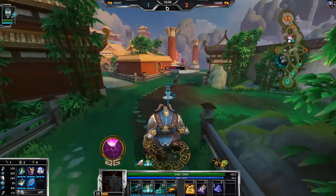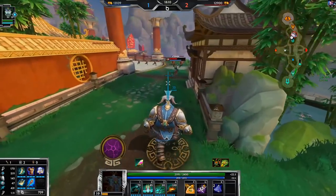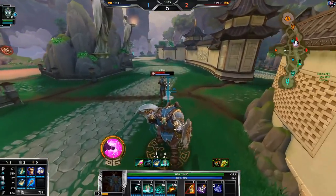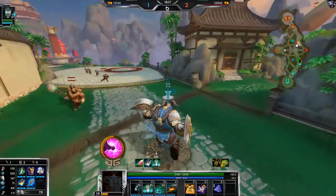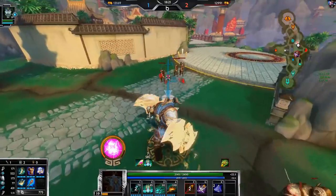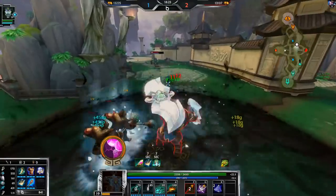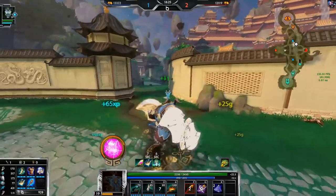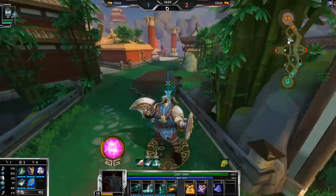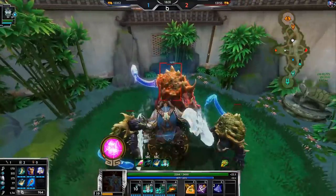It's kind of annoying that he can go invisible like that. I know I'm near him because of Pestilence — it's a funny way to chase Loki, to know if you're going the right way just by looking at the debuff bar while he's invisible. He doesn't want to fight me — that's fine. He's gonna go for my blue, I'll go for his blue; doesn't really make a difference right now.